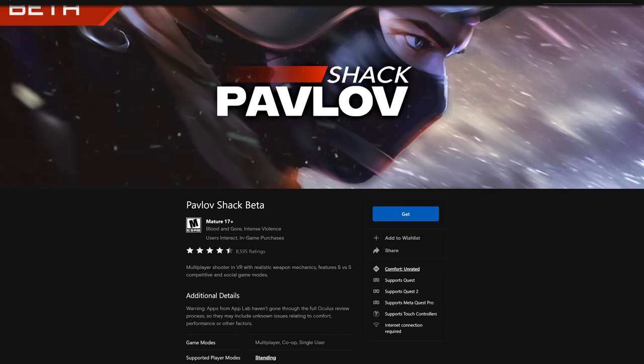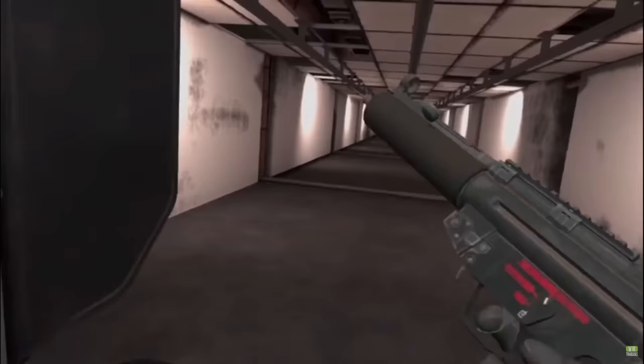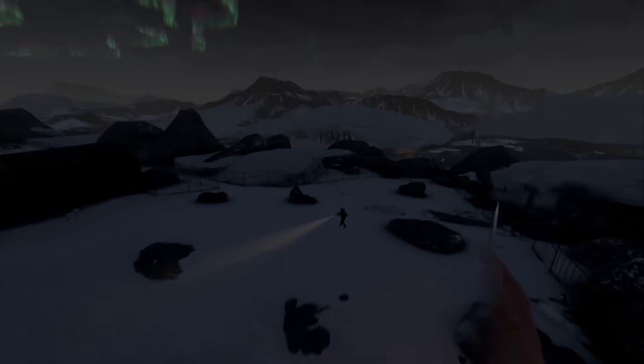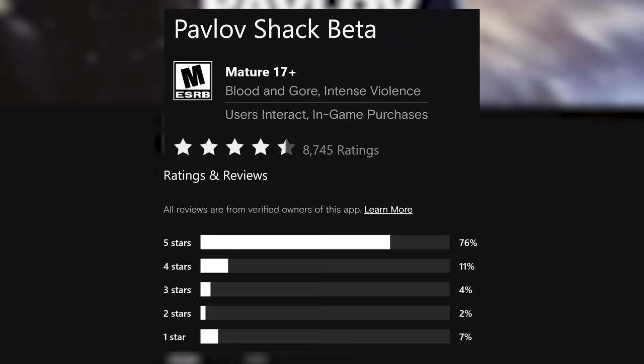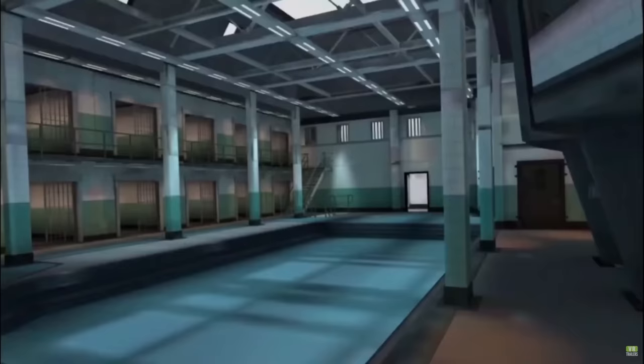Pavlov Shack is a VR multiplayer shooter still considered to be in beta, yet completely free because of that. It is probably one of the most complete VR shooters you'll find on the Quest for free, with game modes including capture the point, gun game, zombies, a predator style mode, and hide. This is a game you could potentially spend hundreds or even thousands of hours in if you find the right friend group. Of course, being a free VR online multiplayer shooter, you risk running into toxic community members, which does reflect in the ratings — although it still has a four and a half star rating. They've claimed when it goes to the full store, it will cost, so the clock may be running out on how much longer this is free.